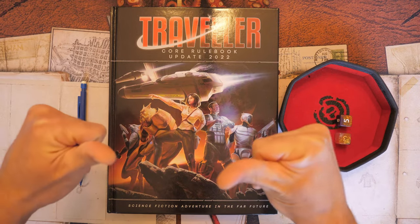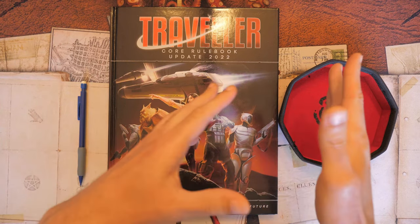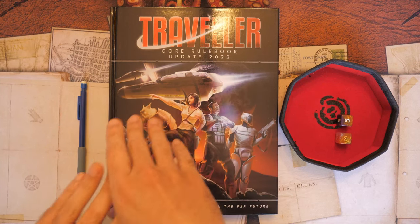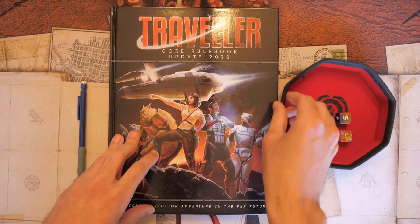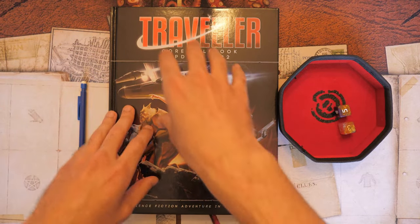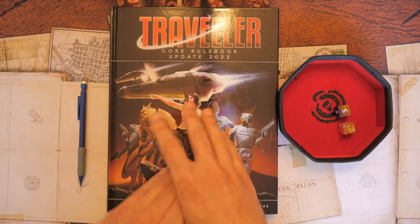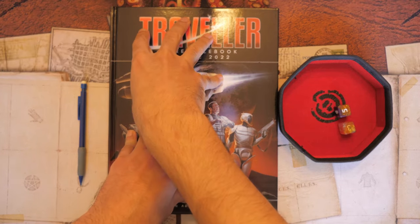Welcome to the castle everybody, this is Nightsaber Z42 and this is Character Vault, where we go through the whole character creation process from start to finish on different RPG systems. Today we are going to be taking a look at Traveler, the core rulebook — this is the updated 2022 version. Character creation is going to be the same as previous versions, and it's actually a really fun and intuitive process.